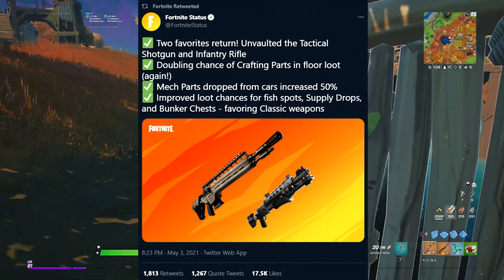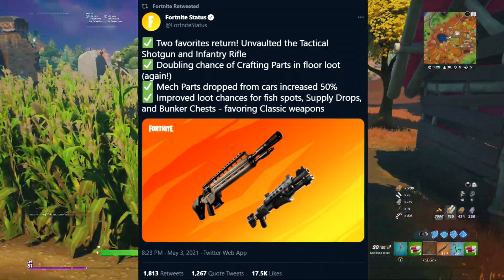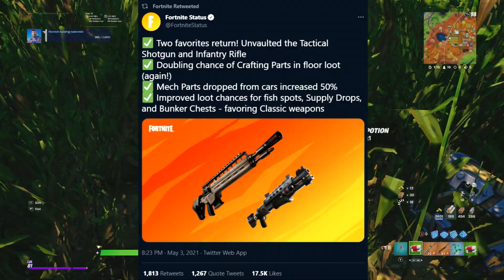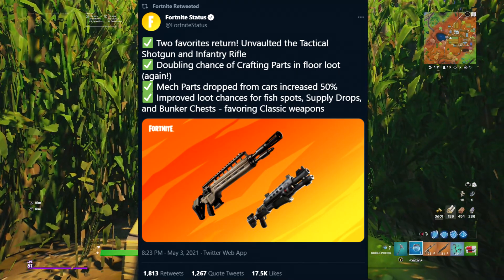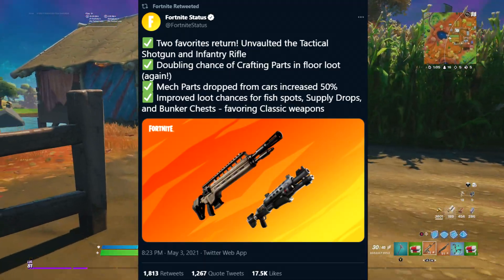Next up, they've doubled the chance of getting crafting parts in floor loot. Also, mechanical parts dropped from cars have been increased by 50%, so when you destroy a driveable vehicle — which normally drops mechanical parts used to upgrade your guns — that drop rate has been bumped up by 50%.